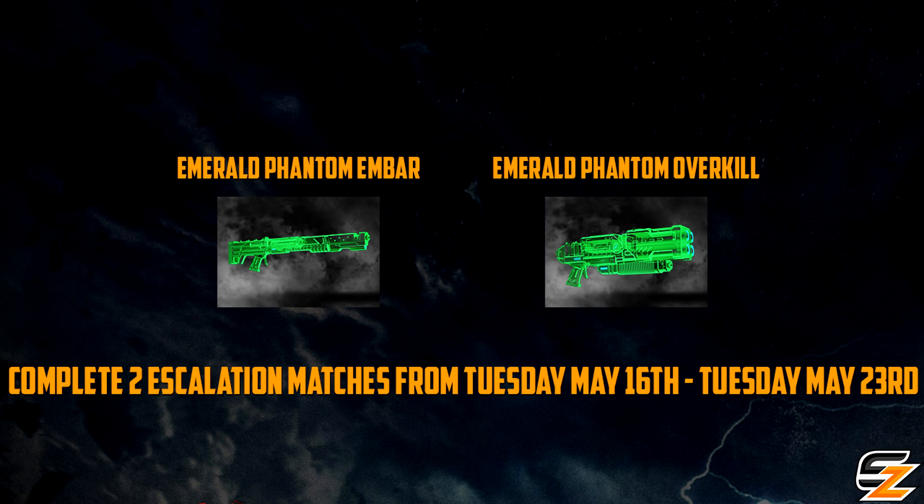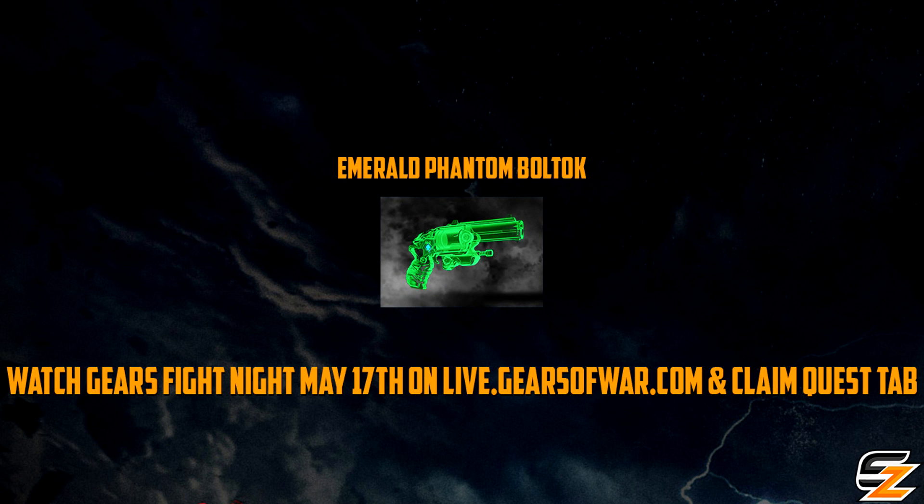For the Embar and Gnasher, you'll need to complete two Escalation Matches from Tuesday May 16th to Tuesday May 23rd. Remember, it doesn't matter if you win or lose — as long as you actually complete the entire match, you'll be fine, as quitting does not count.